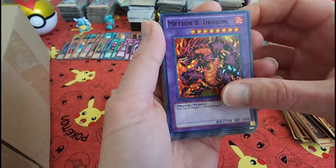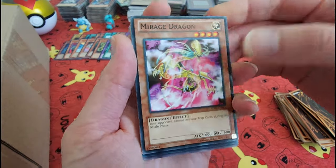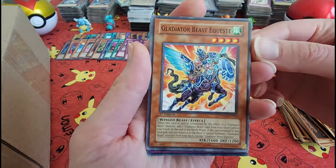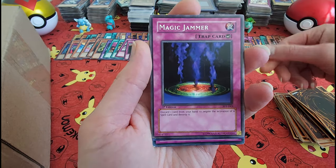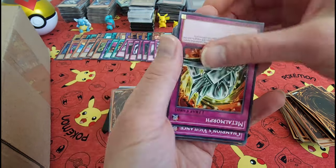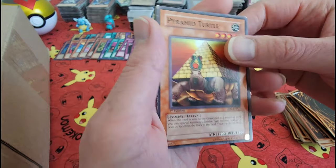Meteor B. Dragon. Little Harpy Lady. Dragon's Mirage — can you see him? Can you not see him? What's the True King? Hello, True King! Oh, upside down — excuse me. A Pyramid Turtle. I have had a good number of these.